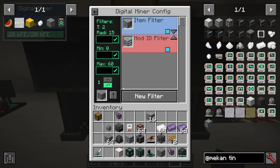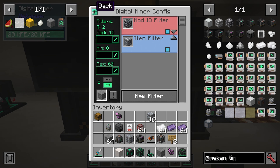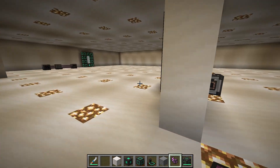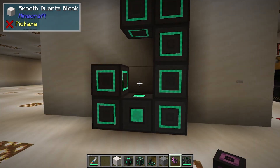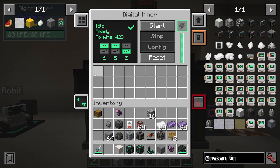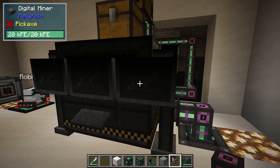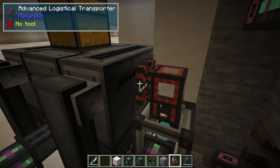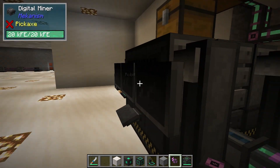That is how you configure your Digital Miner. We're not in inverse mode; we're using this radius and the Mekanism filter. I press start, and you can see in the inventory it is mining up ores. Oh — it's taken my teleporter! Let's stop that. I think it grabbed an item from another tutorial I'm going to film — that's what you have to be careful of. The miner has an inventory where it pulls your ores, and there's an orange hole on the back of the machine where items are exported out of the Digital Miner.